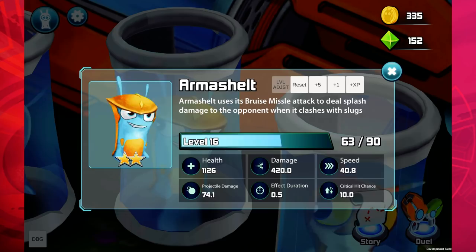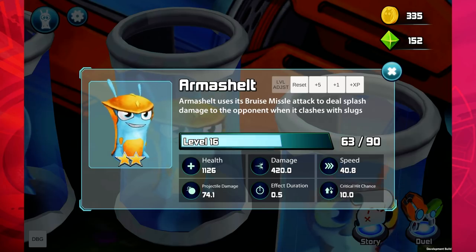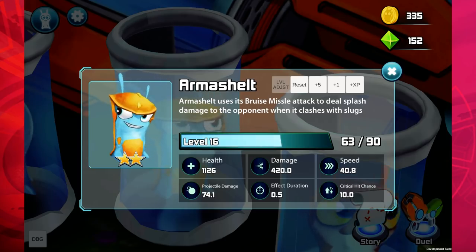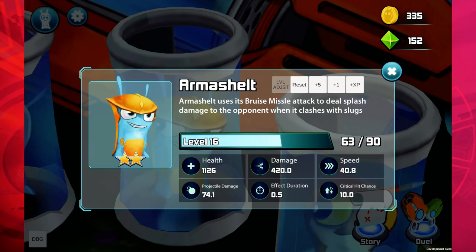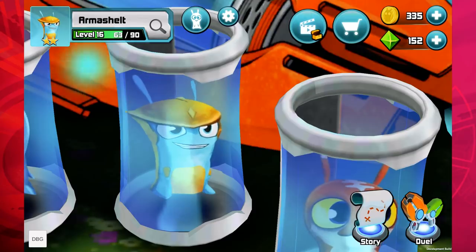What can you tell us about Armorshelled? When he clashes with a slug, no matter what level it is, it will deal damage to the opponent. Even if it's the same clash level as him and cancels him out, it'll still deal some damage to the opponent, which is pretty cool. He's level 16 and he has a good amount of health, really decent damage, he's pretty fast, has a pretty high critical hit chance, good effect duration, and projectile damage is very high too. He seems like an all-around good slug to have in your team.